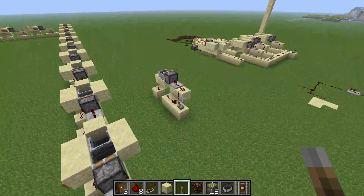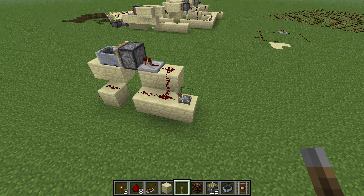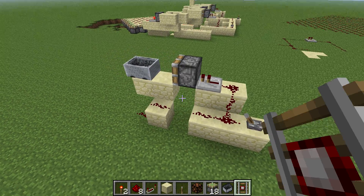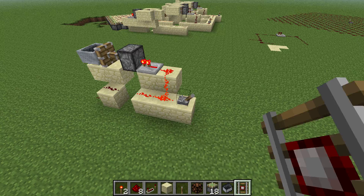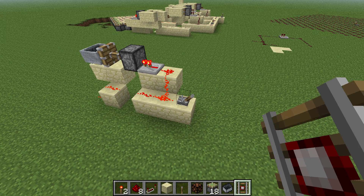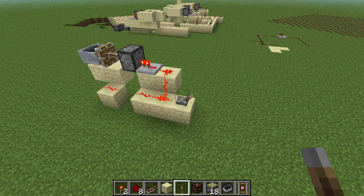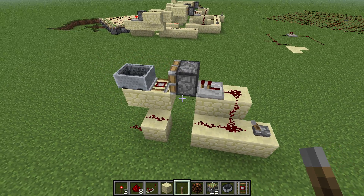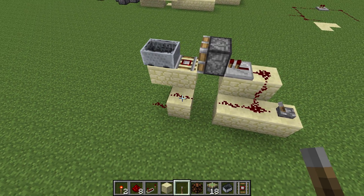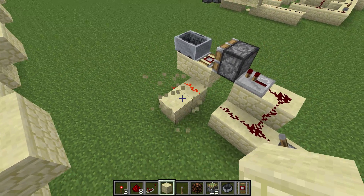The ones that have already been designed — the concept is fairly simple. It's something like this, except with a rail underneath. What's happening is the rail is actually powering this wire.